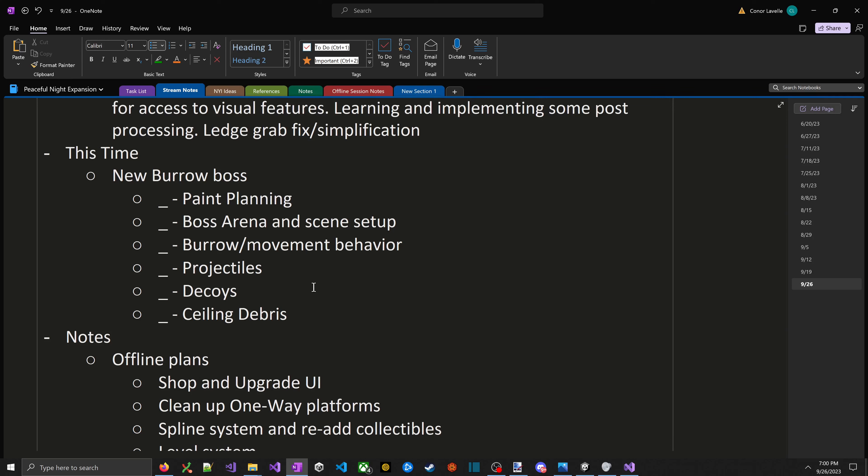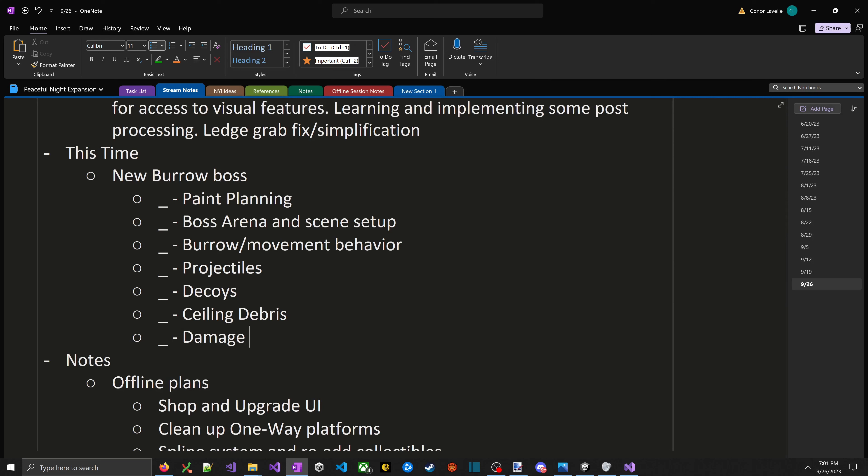The idea for the burrow boss: he pops up, throws junk at you, you dodge it, you bonk him on the head. It's simple, but this is one of the first bosses so it should be simple. As a phase mechanic later in the fight, there'd be some kind of decoy hint — a fake burrow warning that if you go for a frame-perfect stomp you'll take damage. Then a debris attack spawning junk from the ceiling — a pretty standard earth-type move. And integrating damage where the boss gets forced back down.